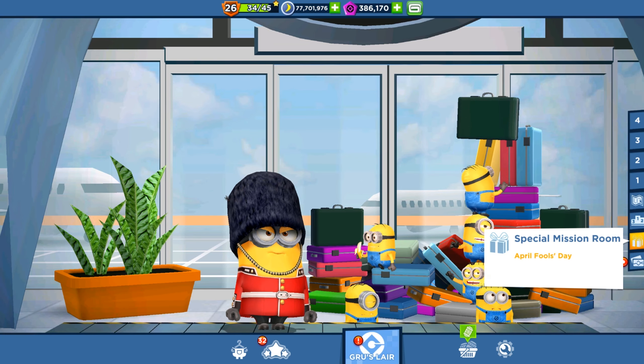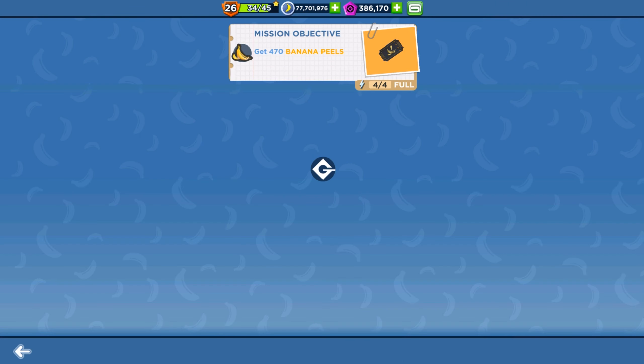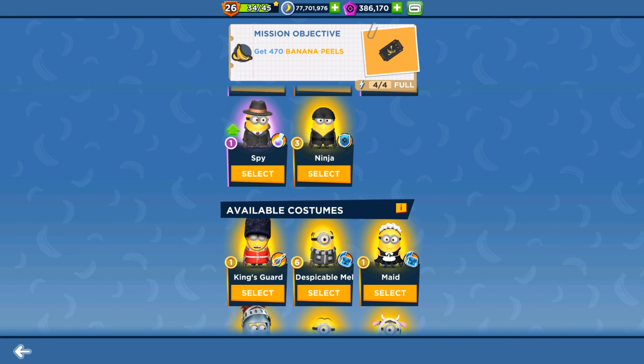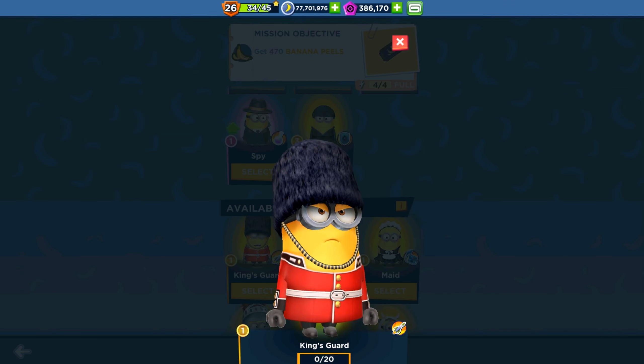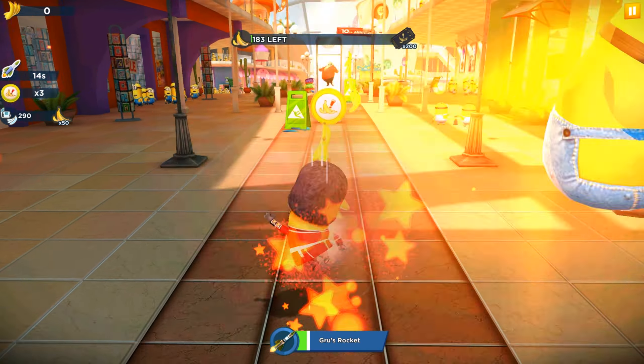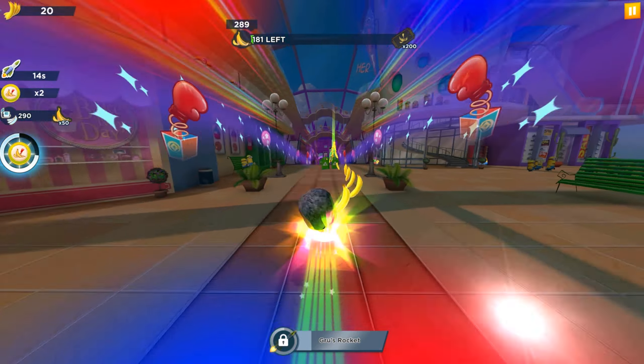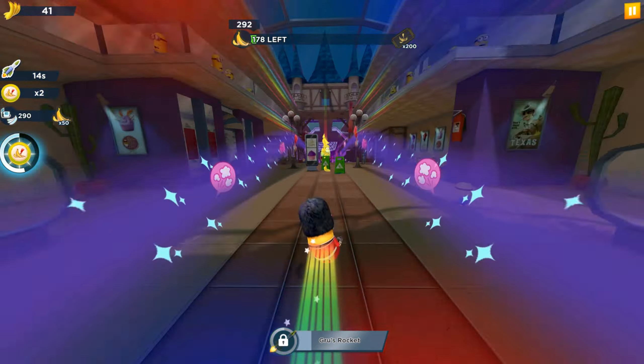Hello and welcome back to All Kind Games. Today in the April Fool's special mission we're going to complete Milestone 6 of Stage 1 with our King's Guard minion. Let's run to collect some banana peels. There's a one-on challenge on the left side — we need to collect 290 bananas with a splitter, but our King's Guard minion has Guru's Rocket ability, so let's try and see if we can complete it without the bonus and power-up that we don't own.